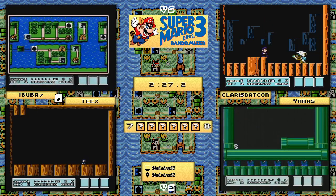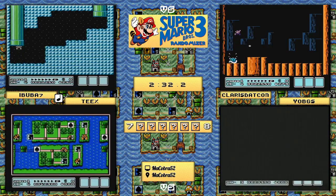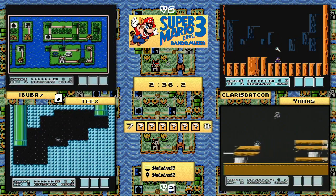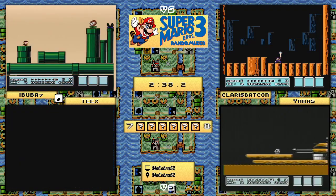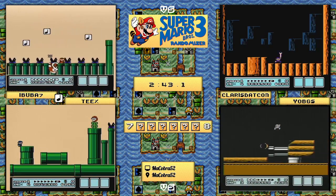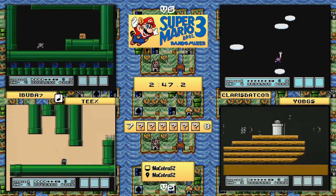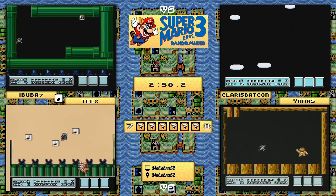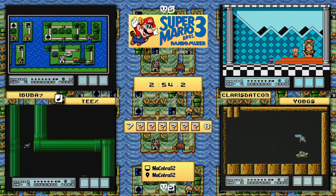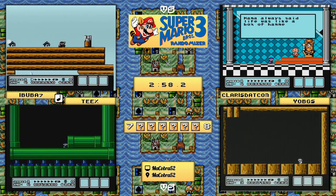We've changed the randomizer to not have any of the auto-scrollers except two: the 5-9 diagonal doom that we might see later, and the lost level of Atlantis - another auto-scroller thrown in to mess up the players. We might see one, two, or both of those. Looks like the next one to get up to the castle is going to be ibuba7, who will be looking to close the lead on claris.com.